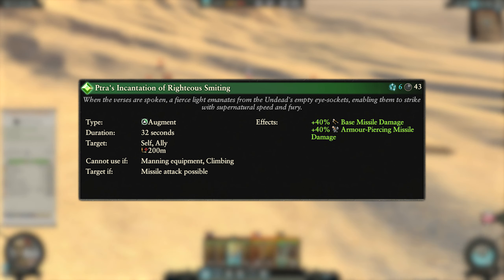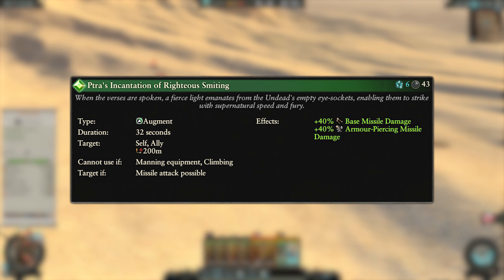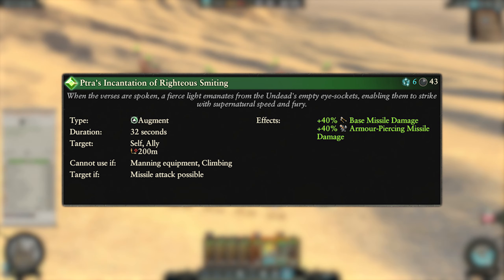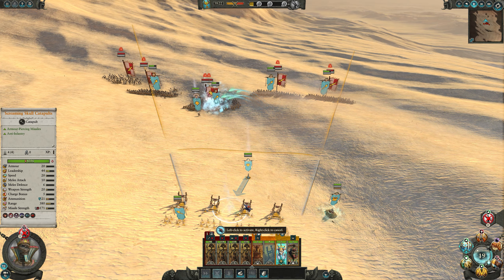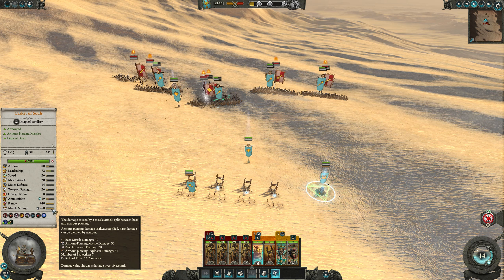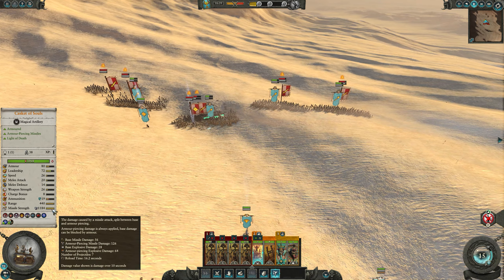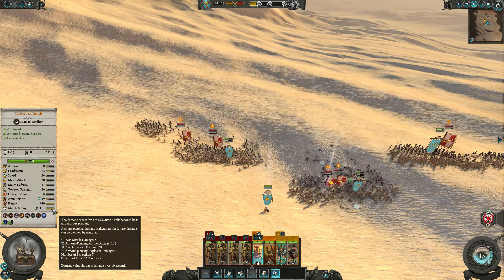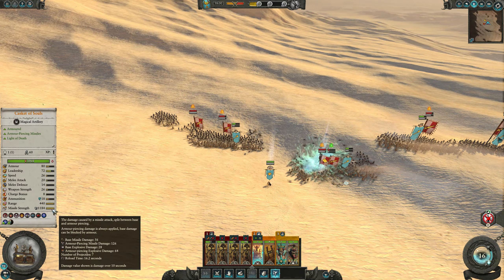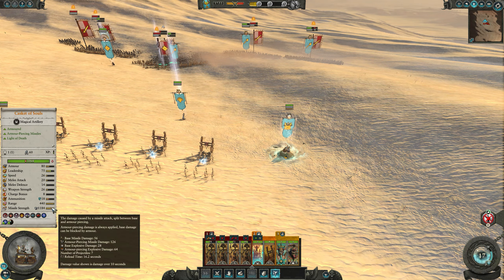Next up we have Petra's Incantation of Righteous Smiting. This is another augment spell, costs 6 winds of magic and has a 43 second cooldown. It can only be targeted on allied missile units and has a 200 meter cast range. The affected unit gains 40% to base and armor piercing missile damage for 32 seconds. You want to use this on your missile units when they're able to get nice clean shots off on enemy units. Don't use this when they risk hitting your own units, since friendly fire will benefit from those damage bonuses just as much.